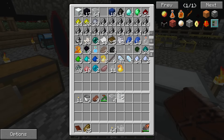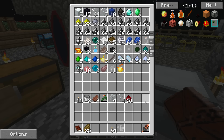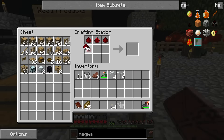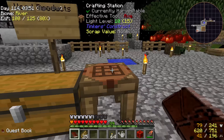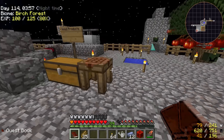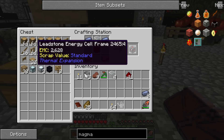Let me grab four glass and make the leadstone energy cell frame. Block of redstone, four glass, lead — that'll make a leadstone energy cell frame.